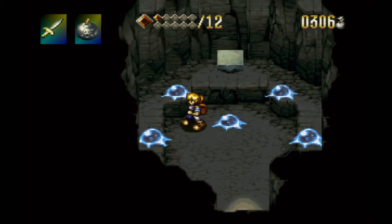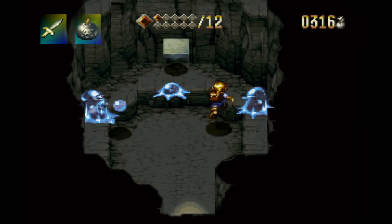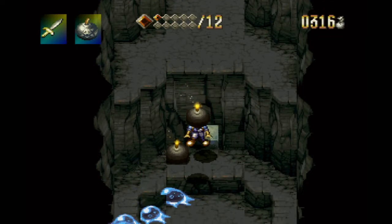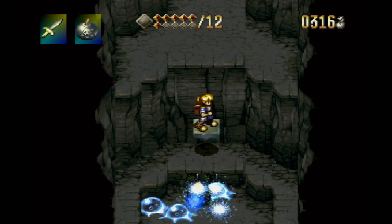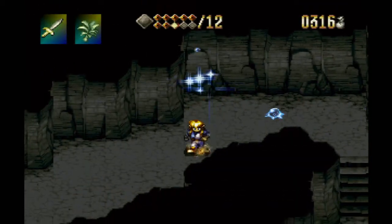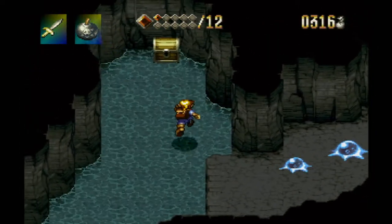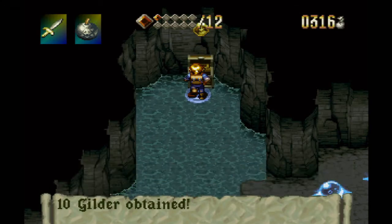Here we have an interesting cave that we can sort of explore. These slimes are for some reason tied to that platform, so if you kill them as you tend to do, the platform slowly rises — which is pretty cool. But it can make climbing anything a little difficult, because you've got to kill these slimes with either bombs or anything else that can kill really easily at range. Since we have an abundance of herbs, may as well use one. And here we have a most amazing prize — ten-hole Gilda! Who left a coin in there?